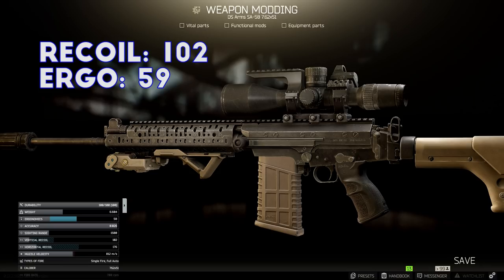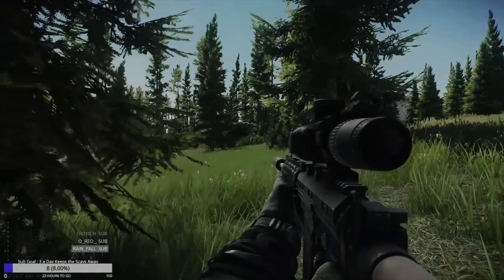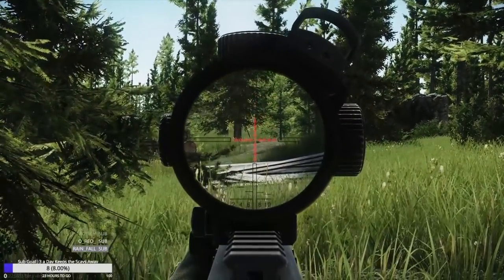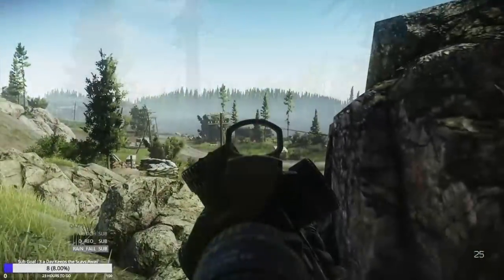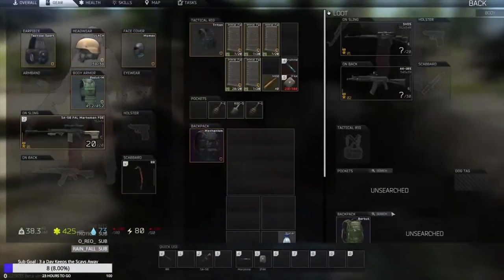The recoil is passable even on full auto if you pace your shots in nice bursts, and the ergonomics is high enough to keep the scope steady and aim pretty quickly. As for the price, this one's pretty expensive mostly because of the scope and the suppressor, totaling around 270,000 rubles if everything is bought from the traders, so it's not making it onto any budget build lists. Well, that about covers it for this build, and I'm going to let some gameplay clips with this rifle roll for the rest of the video.